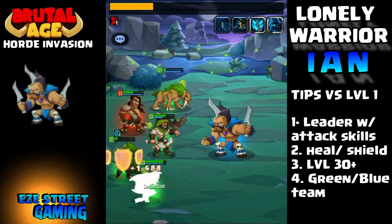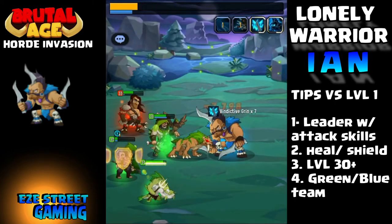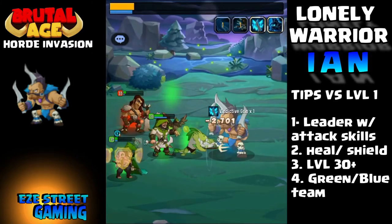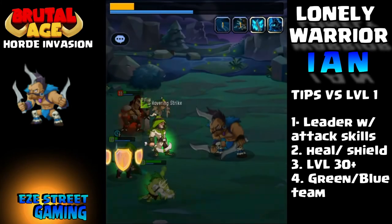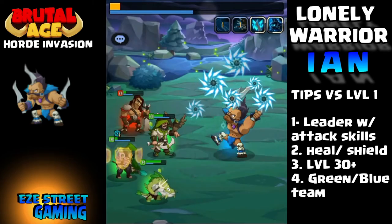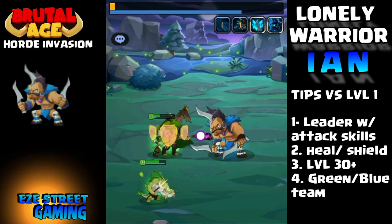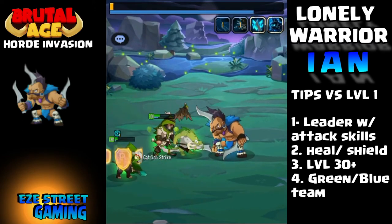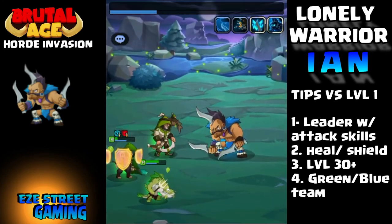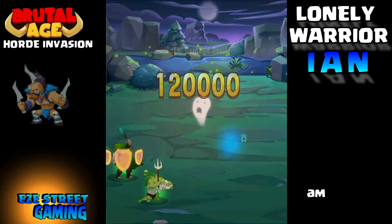You also want to try to have at least one healer or someone with a shield against level 1s. Use heroes that are level 30 plus, so 4-star heroes work against level 1 Ian. It's also best to use only green and blue partners — Ian does a lot more damage versus red. For example, your red double blade girls and red blonde beauties will probably get killed with the first volley if they're at level 30.